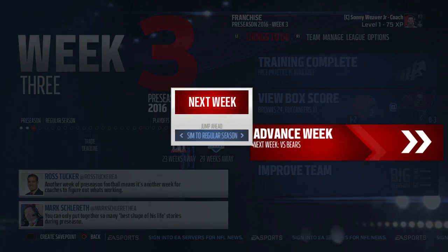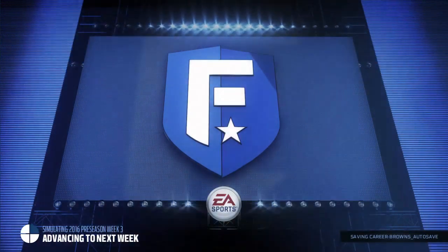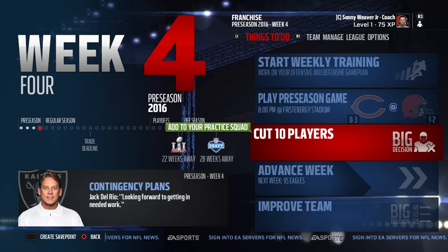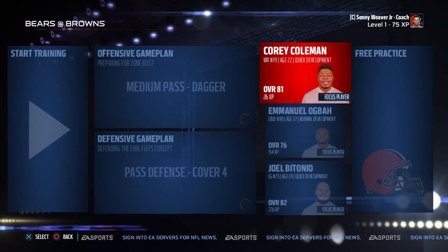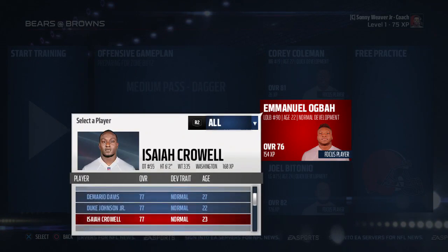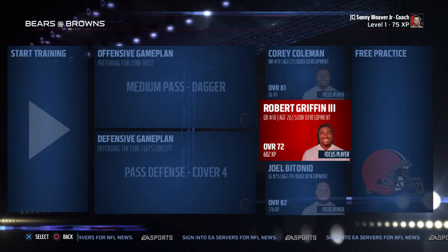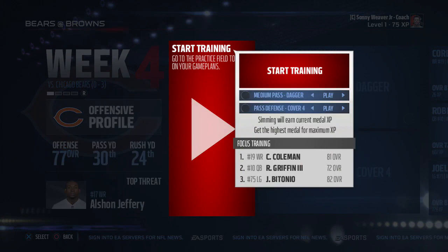We move on to week four — the final week of preseason. We can add players to our practice squad which is great. We want to do Robert Griffin III's development this week since he needs help. We're focusing on the dagger play and Cover 4 defense. Running the offensive practice drill we go for gold.